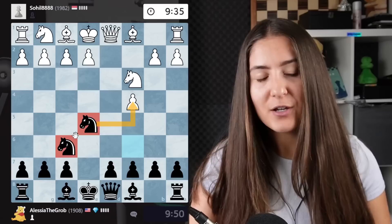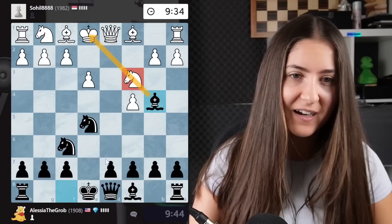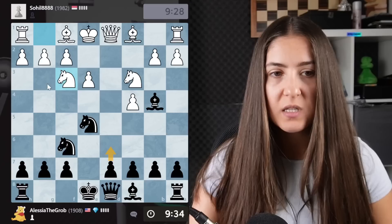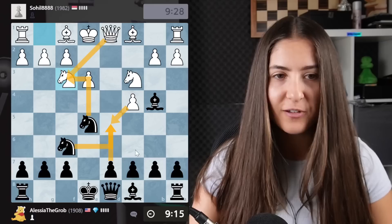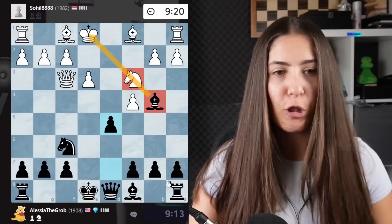My opponent didn't play what I think was the best move, so I can develop here, pinning this knight, and maybe play d5 one day — which would solve all my problems. If I push d6, knight takes, knight takes, queen takes, I can't castle anymore. So maybe I'll take instead because the queen here isn't such a good piece. After knight takes, queen takes, can I play d5 like I'm the big boss of the center? I think so — let's go.